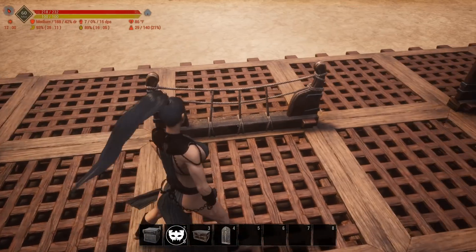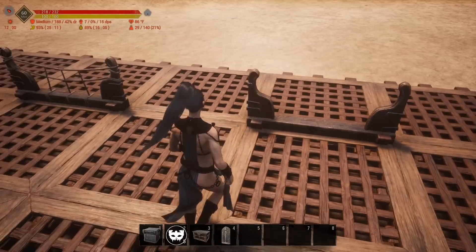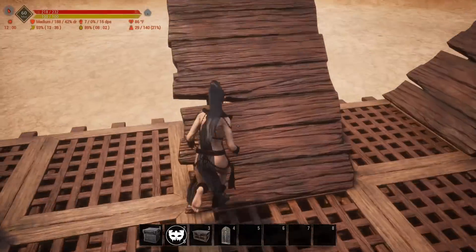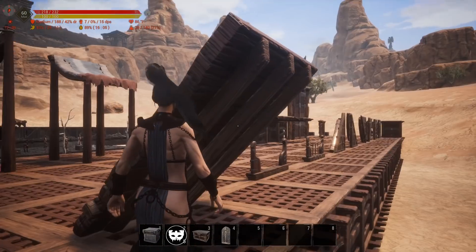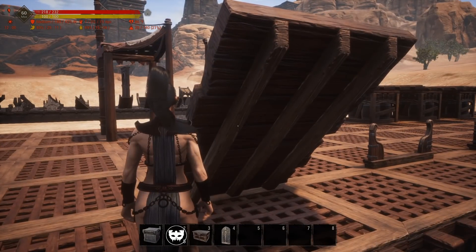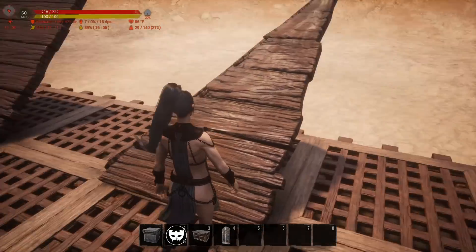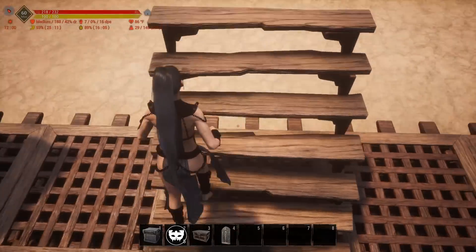Then we have the railing — or the fence, whichever — and the crenellations, which are the same but don't have the rope tied over them. Then we have the ramp, and the underside of the ramp, which actually has texture to it — the Storm Glass did not, it was just completely smooth. And then the ramp corner and inside of the ramp corner.